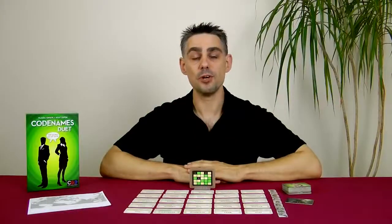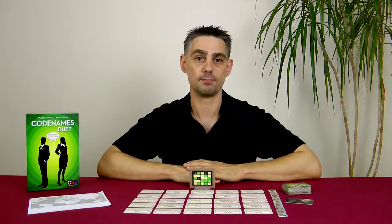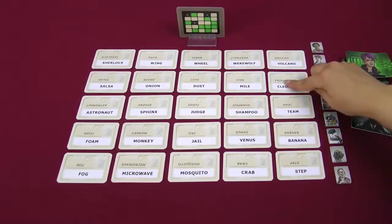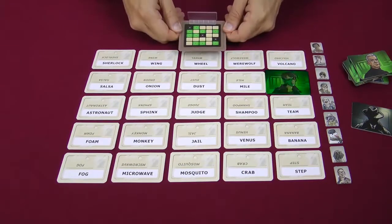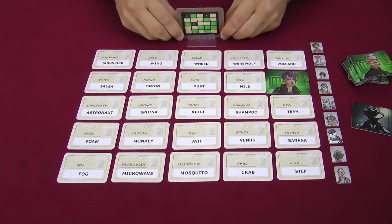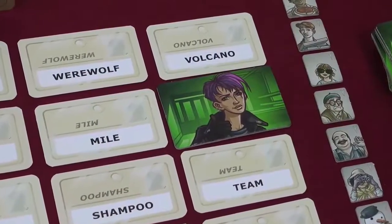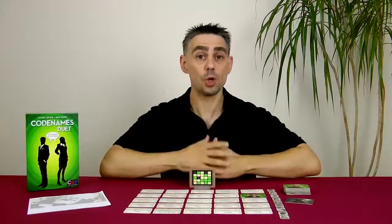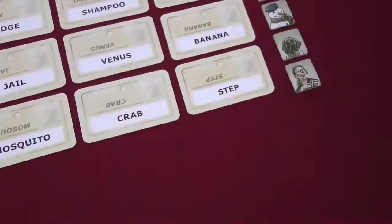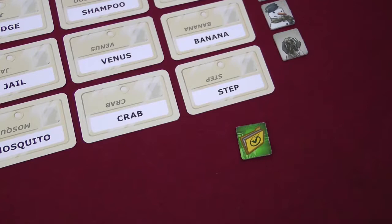Either one of us can go first, and clues are given just like in regular Codenames. Let's say I decide to go first and I give the clue Egypt 2. You would hopefully guess Cleopatra, which I would mark with an agent, because that's what's on my side of the key card. The fact that it's a bystander on your side doesn't matter. When you place an agent over a word it can be useful to orient it so that it's facing the player who made the guess. Just like in regular Codenames you could stop there if you wanted to. If you do, you end your turn by taking one of the timer tokens and flipping it face down in front of you, and then it would be your turn to give a clue.